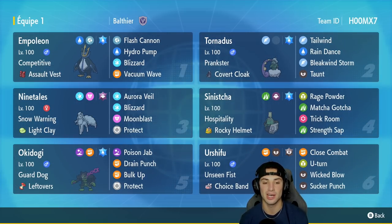Nine Tails — Alolan Nine Tails — is in our third slot. This Pokemon is phenomenal in Regulation E with Snow Warning, and I like the Light Clay as its item so the Aurora Veil stays up for eight turns instead of five. It's got Blizzard, Moonblast, and Protect for its other three moves.